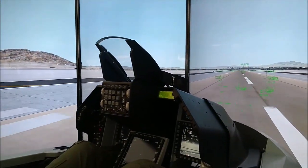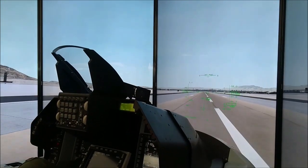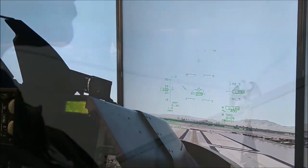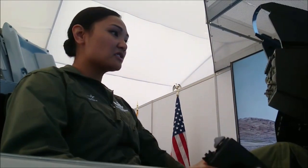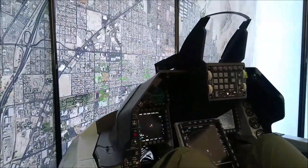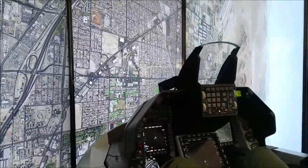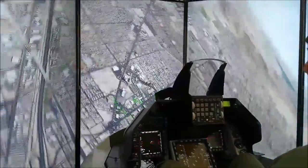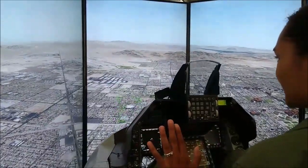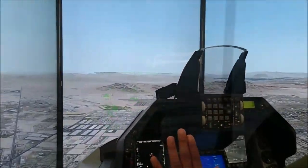We check the burner. The auto ground collision system — watch the jet recover itself. Hands off. And here it's activated. Hands are off. The jet's coming up to a level 5 position.